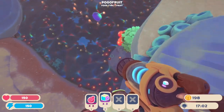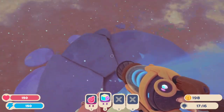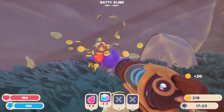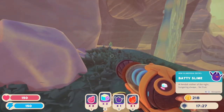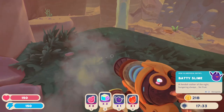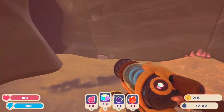I think I just heard another one. This is a geyser to get up. So wherever these rocks that look like circular objects are, that's the way you get up to the next level. What's that? A batty slime — 'a fiendish stalker of the night, hungering always for fruit.' So it's a fruit bat, that's really cool. That means they spawn in this area, probably in a cave.